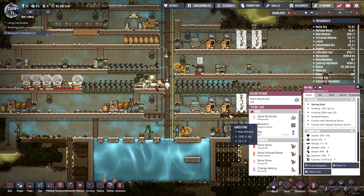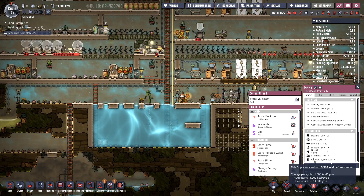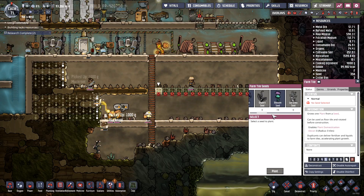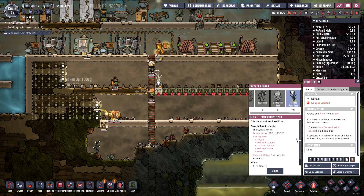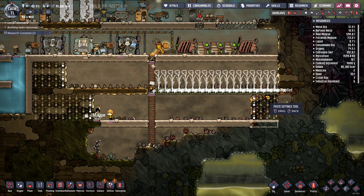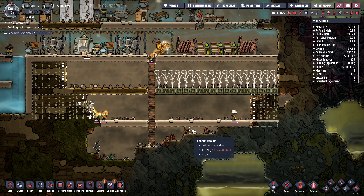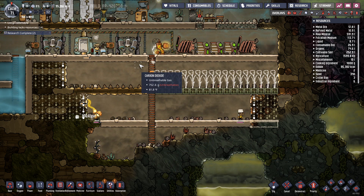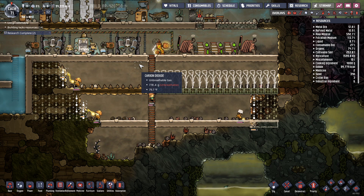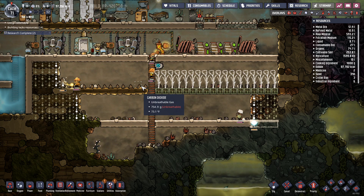I gave Meemaw super duper hard digging, so she should go up there and do some digging at some point. I'm gonna set the thimble reed seed here, plant that, and copy settings to all. I've gotta remember to put down transformers before I do any wiring in any future expeditions here.